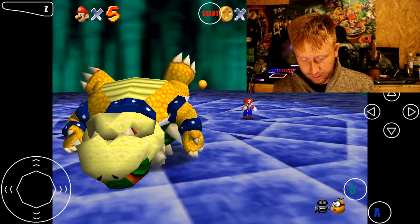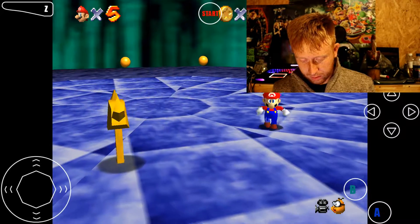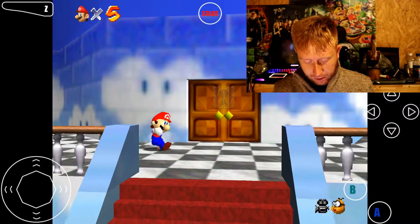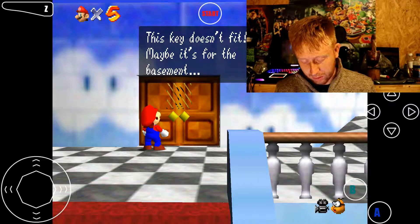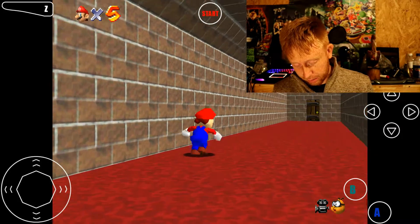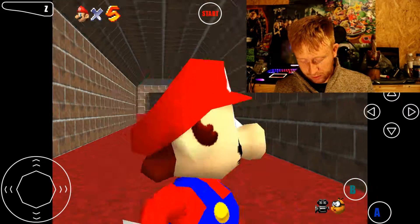I guess I've got to run over here to him. We got the key, guys! So we can get into the basement now. We're going to head downstairs. This key doesn't fit up here - maybe it's for the basement. And I believe the ghost level is not unlocked yet. It must unlock later on. There's no ghost, so that one's not unlocked yet. It might be 12 or 15 stars or something.